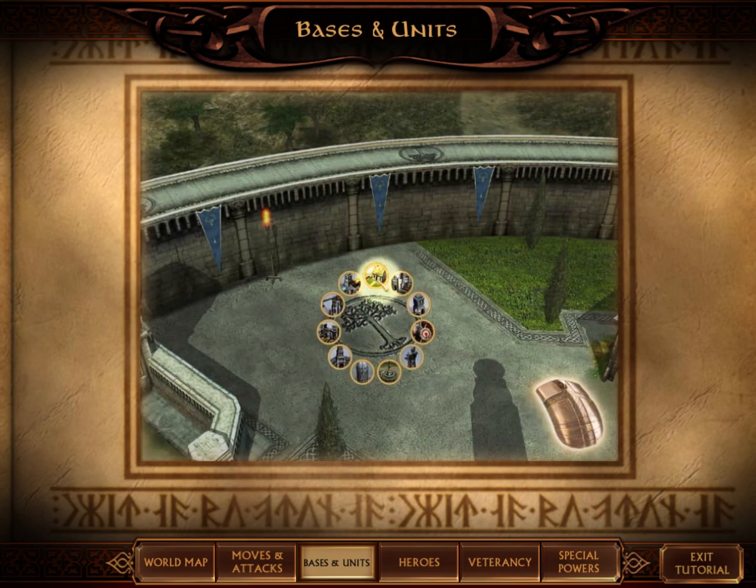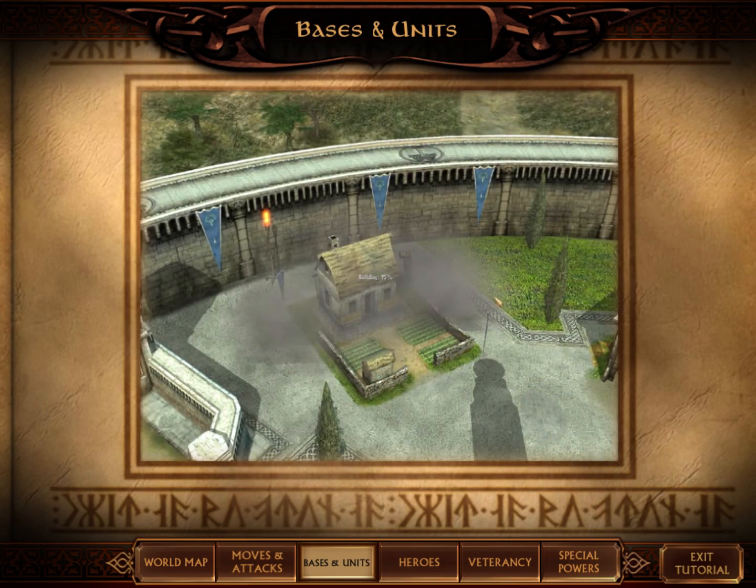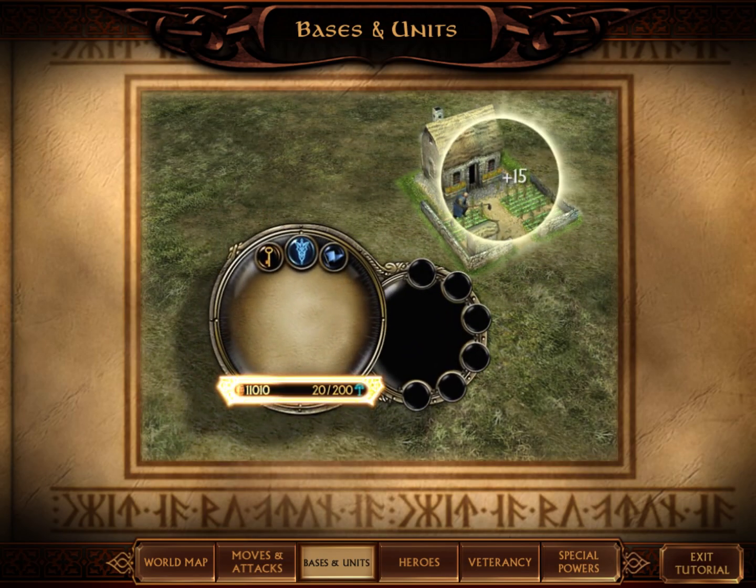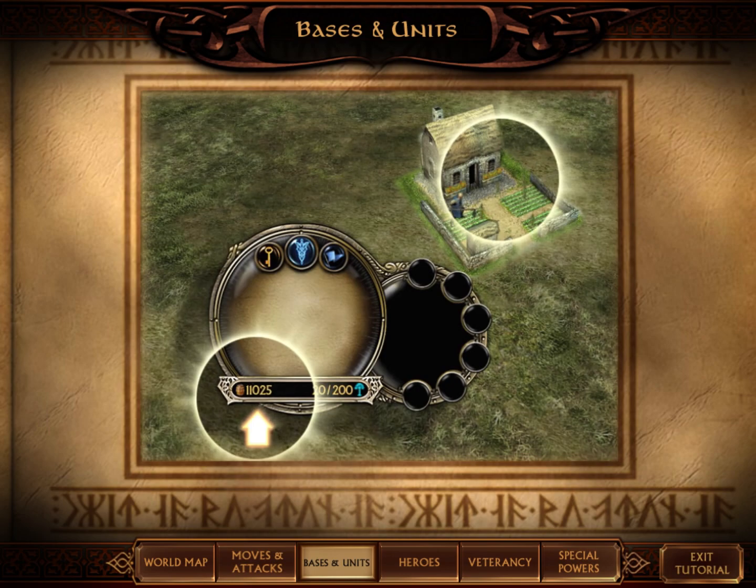construct buildings that generate resources, like farms or slaughterhouses. The amount of resources you possess is displayed at the bottom of the palantir.